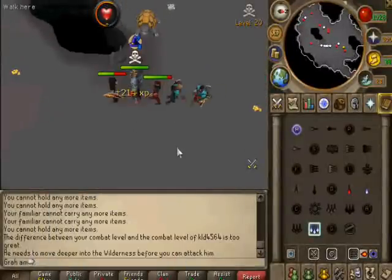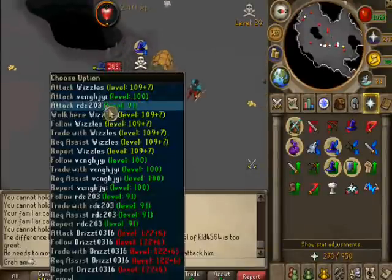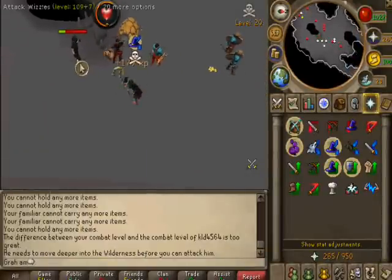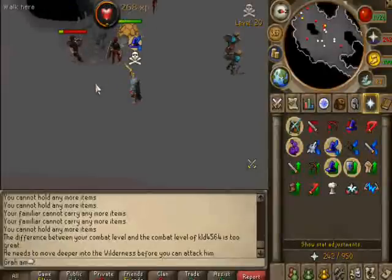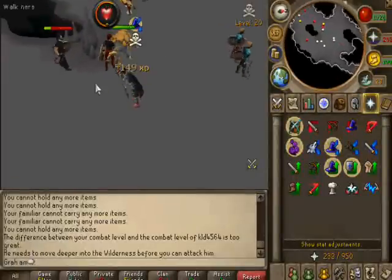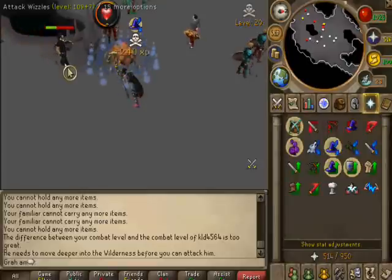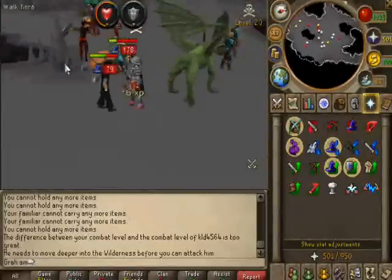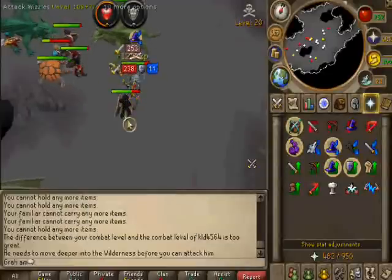I just want to get you guys to understand the basics. Especially when you get the bots to death dot, that works a lot better. I'm about to get a lot of loot here — here's a great example of a really nice kill.